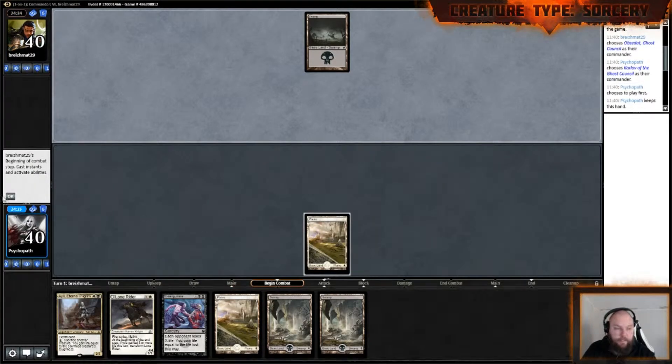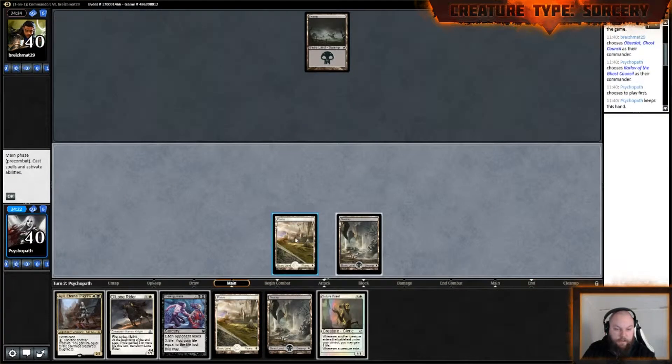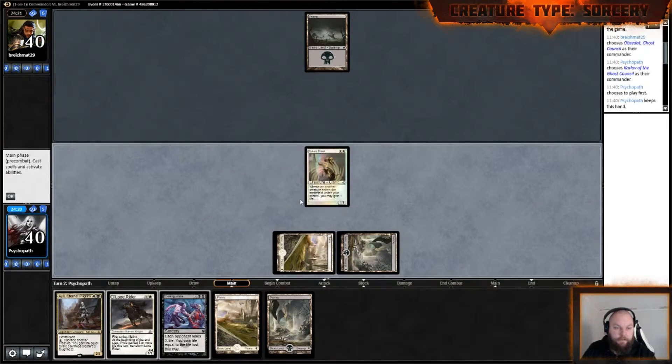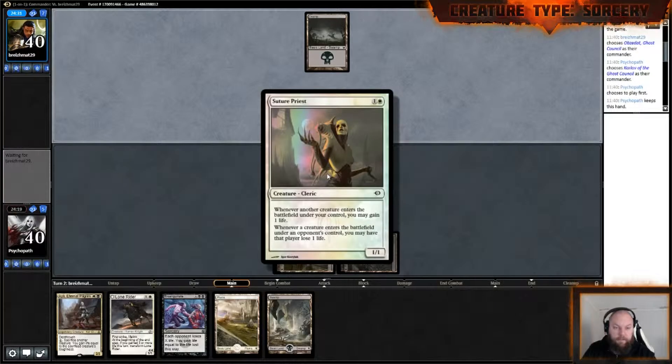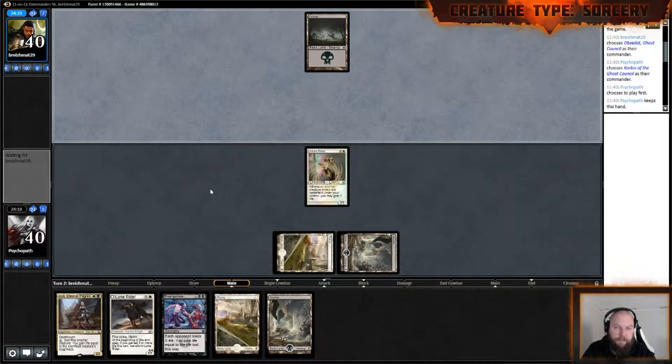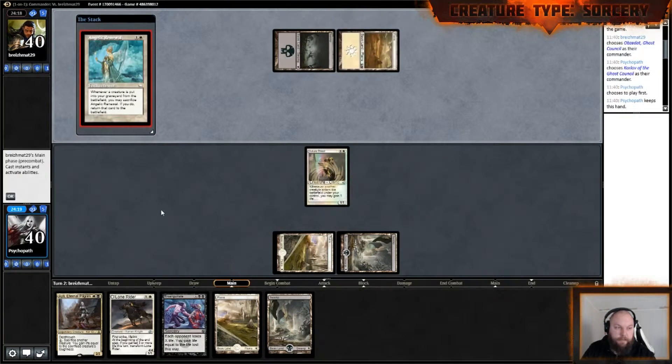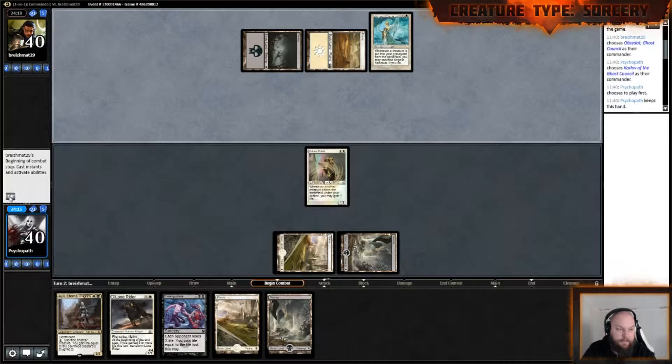Plains. Let's see how our opponent has built his deck — we could take some ideas since we are playing the same colors. Run out this Sorin's Priest: whenever another creature enters the battlefield under your control, you may gain a life. When an opponent gets a creature, he may lose a life.